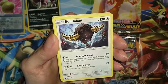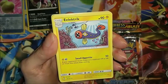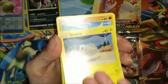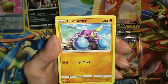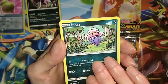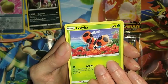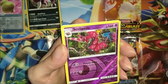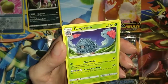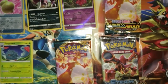Escape Rope, a Bouffalant - looks really cool - Pangoro, Tynamo, oh that is nice, Crabrawler, Inkay, really like the artwork on that one, Ledyba, and then a holo Scolipede. Final card: Tangrowth.